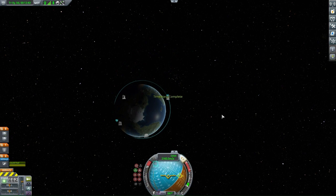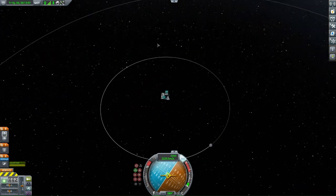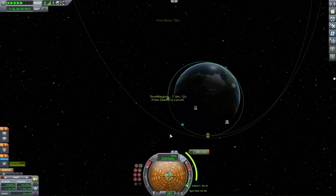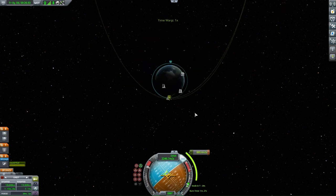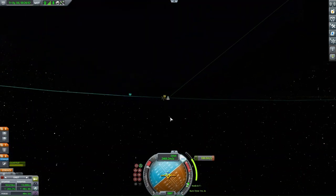Eve's moon Gilly is completely different to how it is in the real solar system, because Venus doesn't have any moons, which is kind of odd. Some people suspect that Mercury may have been Venus's lost moon.